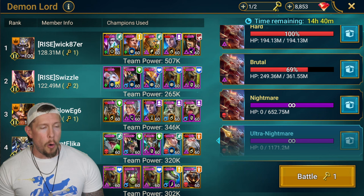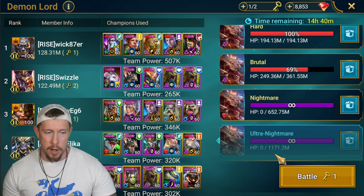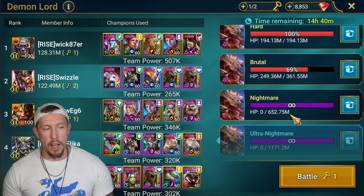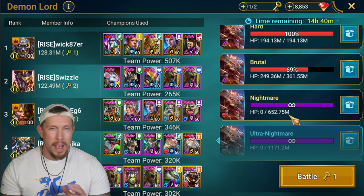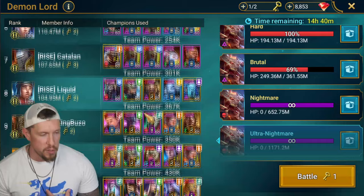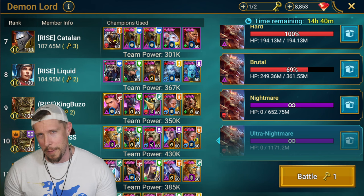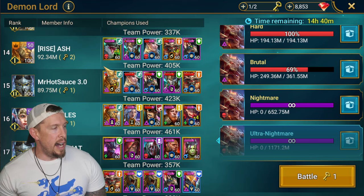Let me show you my clan boss team. I've already done my keys for ultra nightmare. The best thing about this clan boss team is you can use it on any difficulty - brutal, nightmare, ultra nightmare - it doesn't matter. It's full auto, there's no setup involved, and it's neutral to every single affinity. What I love most about this team is every champion I use here I don't use anywhere else outside of Faction Wars, so I can keep these builds and speed tunes without messing with their gear anywhere else.